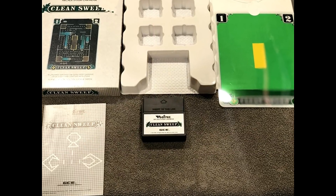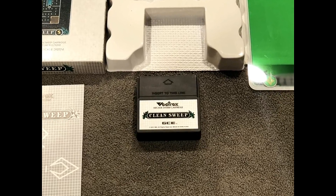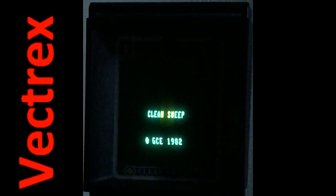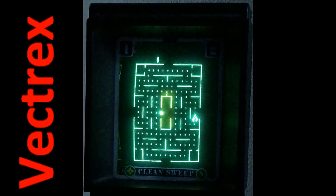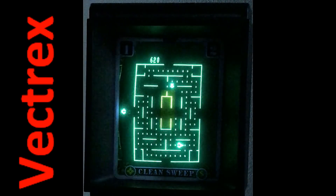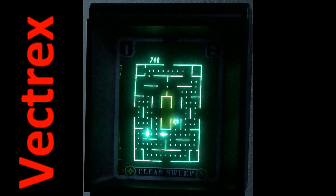Every console had to have a Pac-Man clone to sell. If they couldn't get Pac-Man, they had to make one, and that is Clean Sweep for the Vectrex. It has an interesting premise in which you are avoiding evil bank robbers who have just blown your bank to smithereens, and you're a bank president with only a vacuum available to recover your money. You have to gather the money before the thieves destroy you. The thieves get increasingly anxious. Your vacuum bag is limited on what it can hold — you start to see it grow — and eventually you have to redeposit the money by entering the vault in the center of the screen. Kind of a fun mechanic. A good Pac-Man clone.